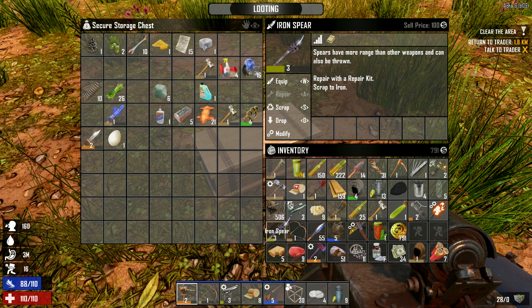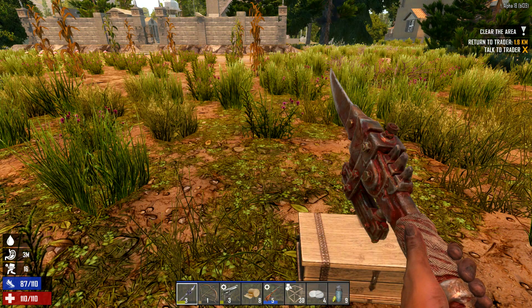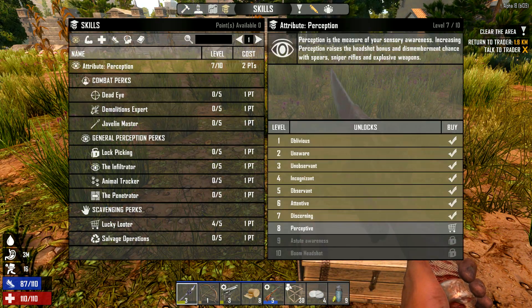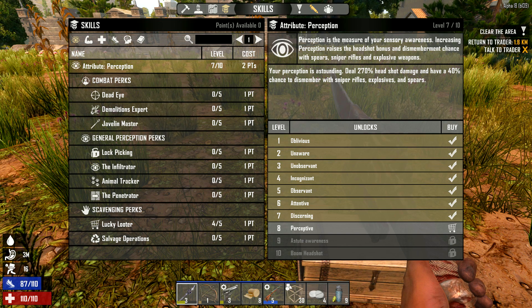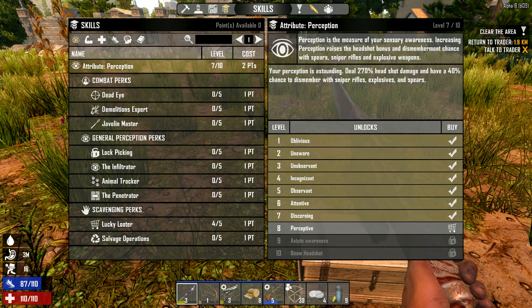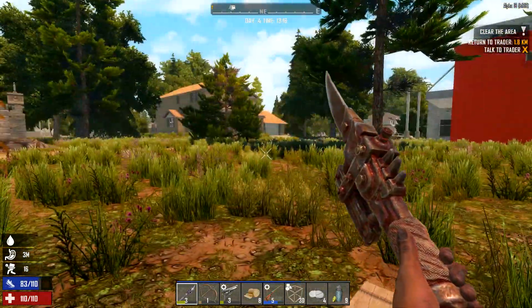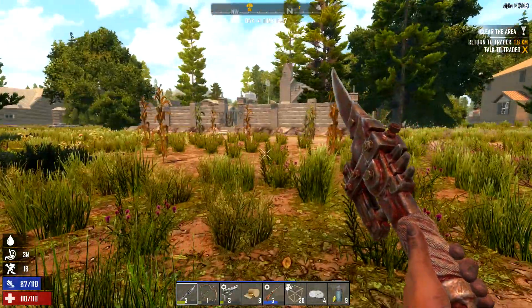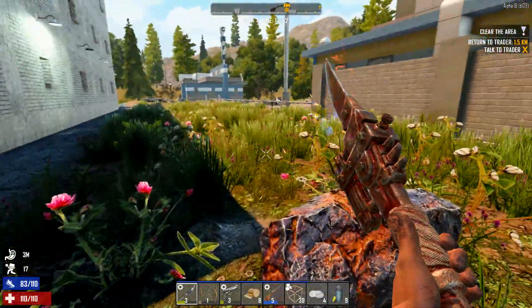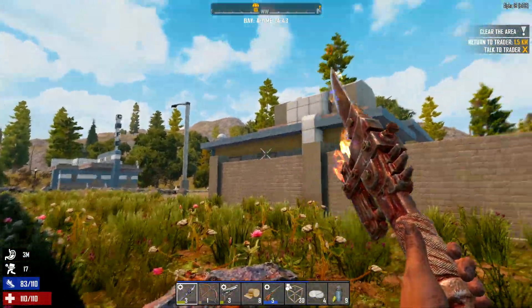I didn't realise I've got an iron spear — that's my perception sorted then. Yeah, level 7 perception coming in. Perception — measure of your sensory awareness. Increasing perception raises the headshot bonus and dismemberment chance with spears. Alright, gotta aim for the head — 270 headshot damage with a spear. That sounds beastly! There's so much new stuff in this game. I can have a burning spear!